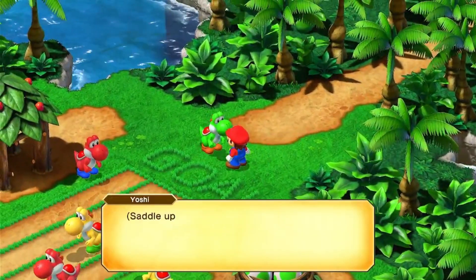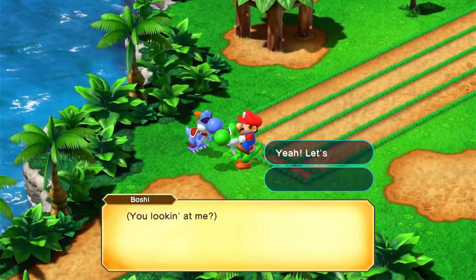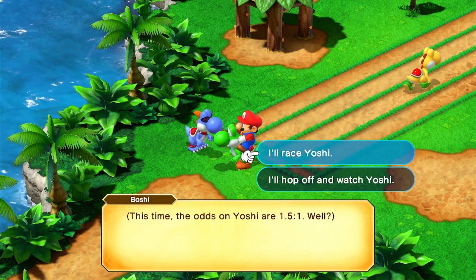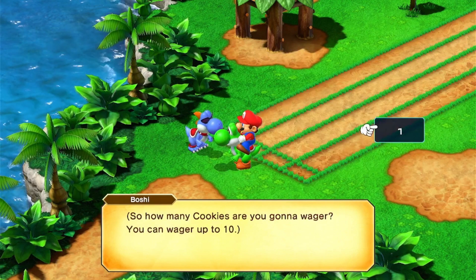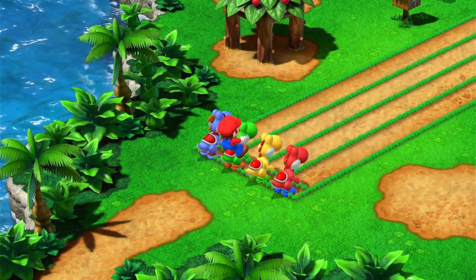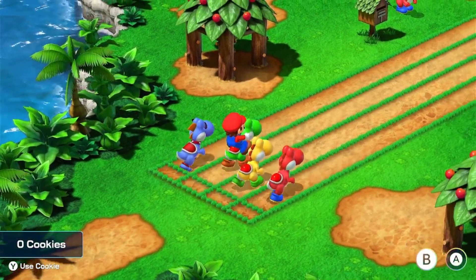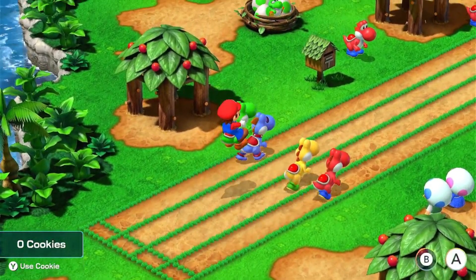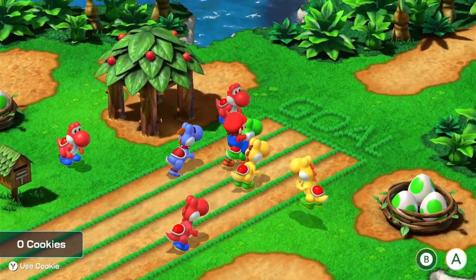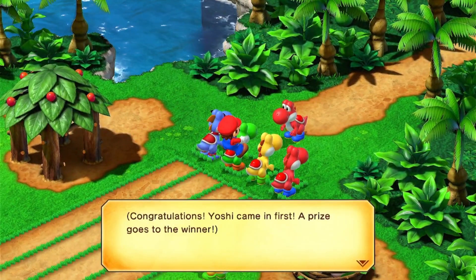Let's race! The odds on Yoshi are 1.5 to 1. All right, Yoshi Cookies — wager 10, range of 3. To the starting line! The race is basically random chance. I press the buttons — go faster! Yes, I won! Congratulations, Yoshi came in first — a prize goes to the winner, got four cookies. That's nice.